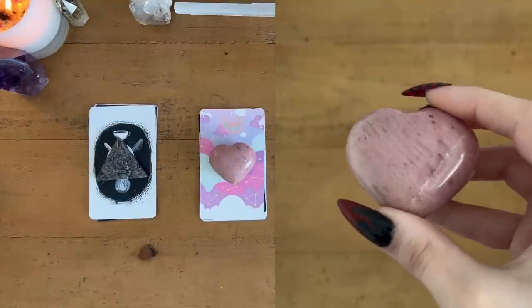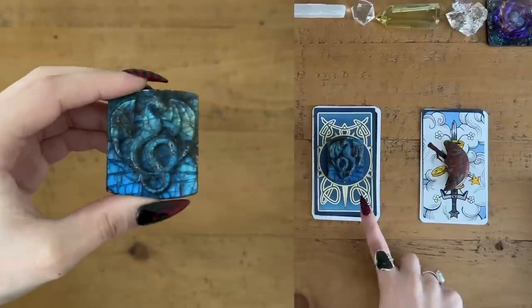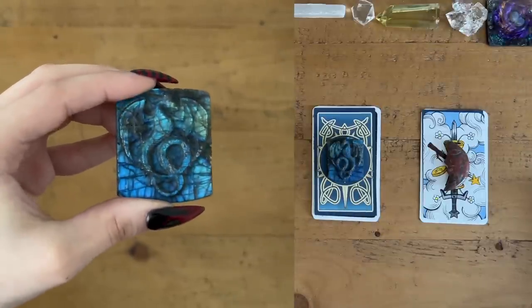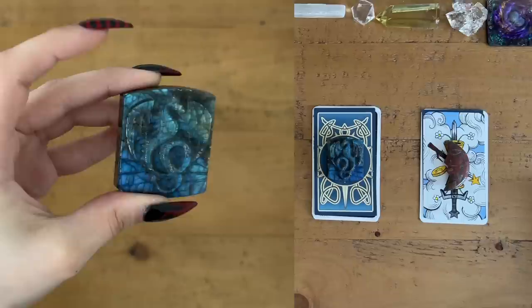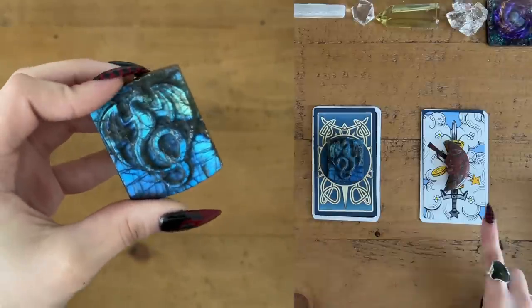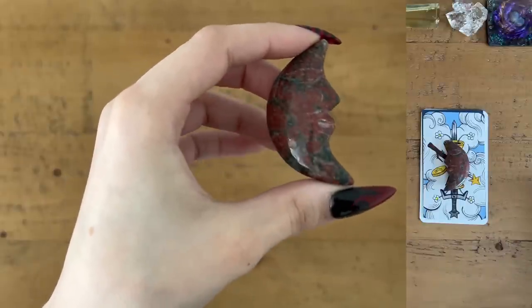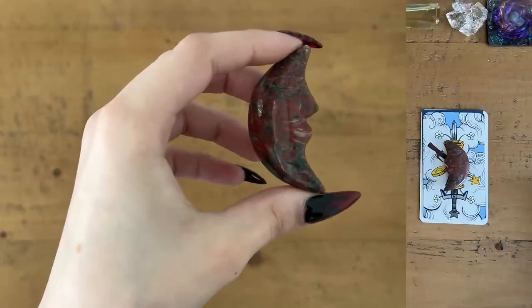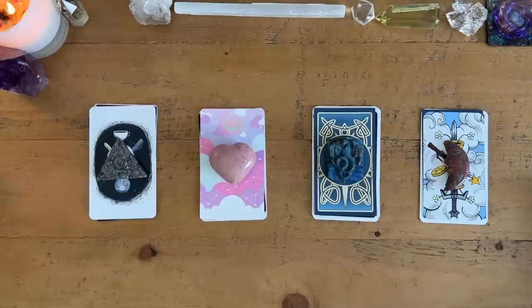For pile number two we have this petrified wood heart on top. For pile three we have this labradorite dragon carving on top. And then finally for pile four we have this red sesame jasper moon. Go ahead and pause the video if you need to decide which pile you feel most drawn to.